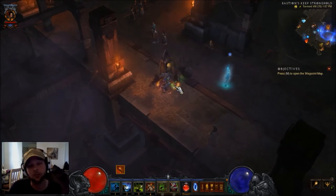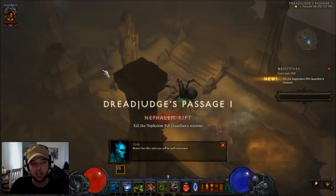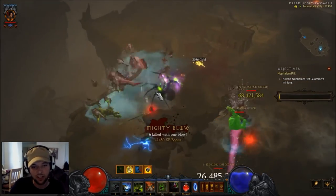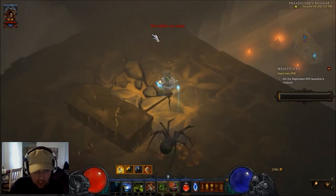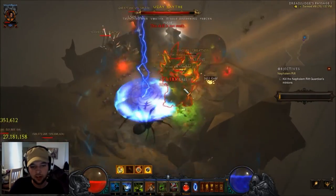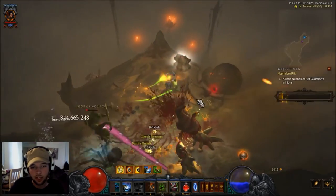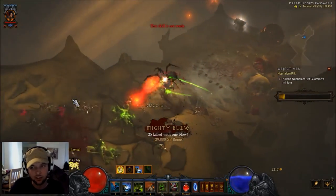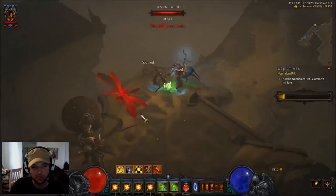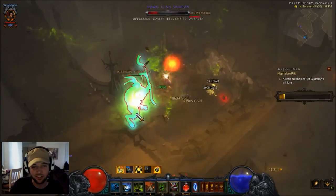This is Torment 8, and I'm going to show you what I do on Torment 8 Rifts. You basically just run in and blow stuff up — just like that. I really didn't have to do much. If you have time to proc the Restraint Focus with your spiders, go for it, but if you don't, it's all good. Primarily what I do is grab the Death's Breath and move on. If you want crafting materials, bounties are going to be better, and honestly this build is amazing at doing bounty runs.